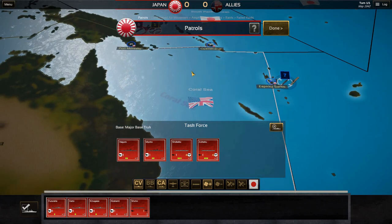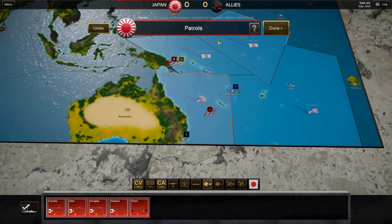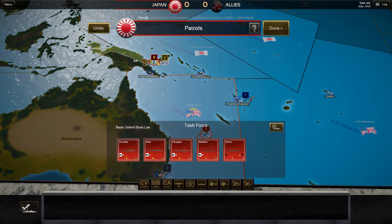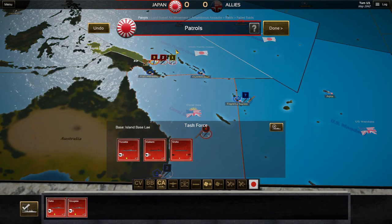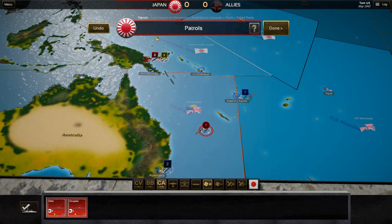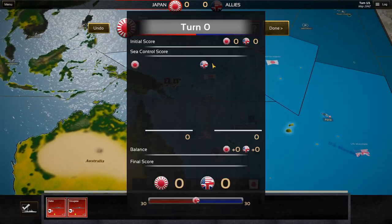We're going to go ahead with the Coral Sea here and just left-click. I'm sending this fleet up here — the one we had at the Maelotep area. This is quite a strong fleet with the Haguro, the Mayoko, the Shukaku, and the Zuikaku. I'm also going to jump to this other task force and bring them over here as well. I'm going to leave that ship there and leave the Kakul, because I want some ships left behind to defend this zone from the enemy. These will naturally merge with our existing fleet, and hopefully this fleet will stand up to whatever the Allies send at us.